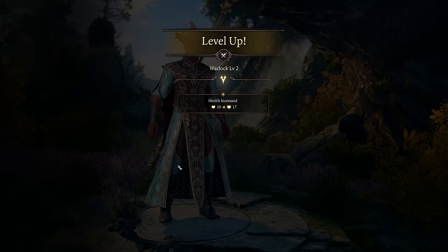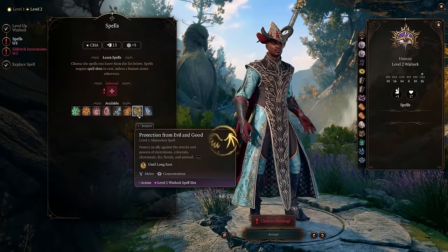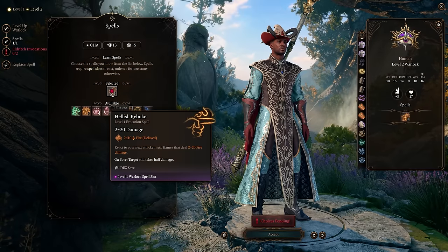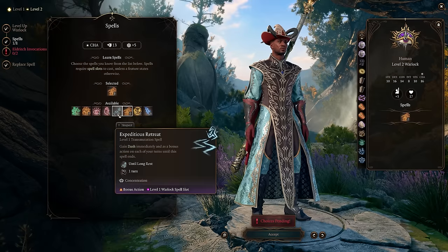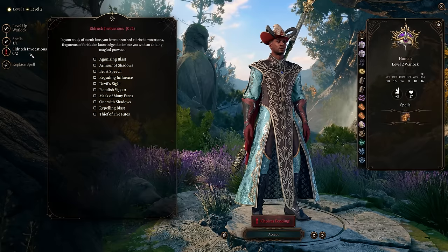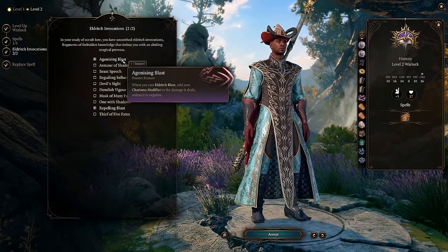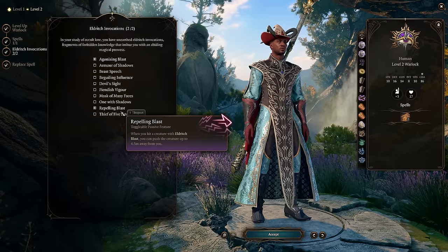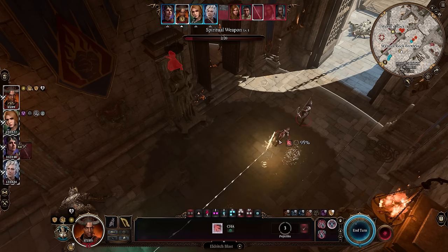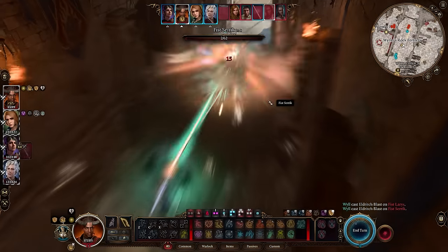Everything else doesn't really matter — pick whatever you want. At Warlock level 2, our final level in this class, we pick either Hellish Rebuke as a nice reaction that scales with fire damage from Sorcerer, or Expeditious Retreat for disengaging. Most importantly, we choose the Eldritch Invocations: Agonizing Blast and Repelling Blast. This buffs Eldritch Blast damage so it scales with Charisma — at 20 Charisma that's plus 5 extra damage for each beam — and the knockback helps with positioning or throwing enemies off ledges.